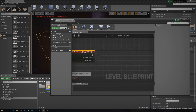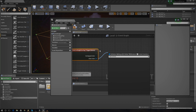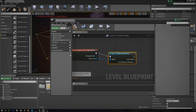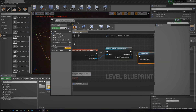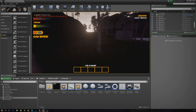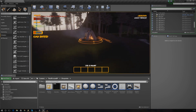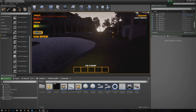Whenever the player begins to overlap with the trigger volume it fires off whatever's next. Under 'Other Actor', that actor is going to be the character blueprint — the Third Person Character — so we cast to the Third Person Character, hook it up, and then add a Print String that just says 'hello'. Let's compile, press Play, and run up to the fire to test it. As soon as I get close you can see the print string 'hello' appear in the top left — that's working perfectly.